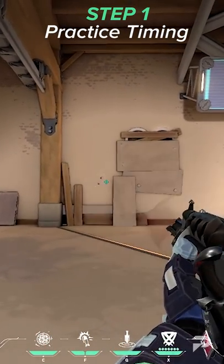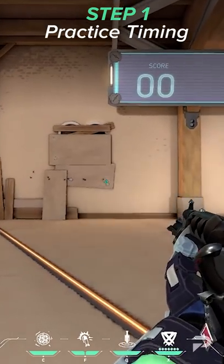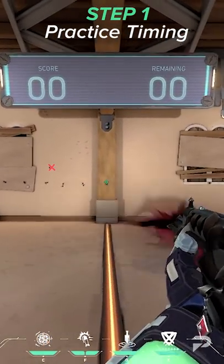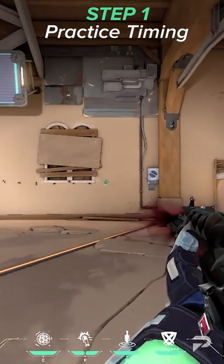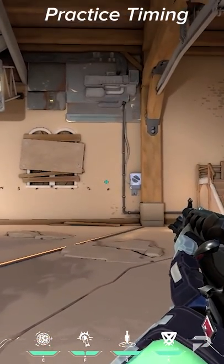To practice timing, aim at any wall, do small counterstrafes, and shoot whenever you stop. The goal is to shoot as soon as you're accurate, so keep track of where the bullets are going. It's better to go fast at first, and then slow down. Do this until you have a good grasp on the timing.